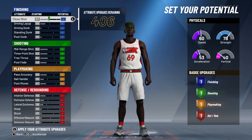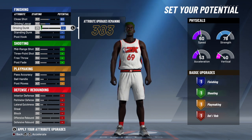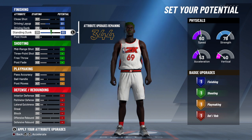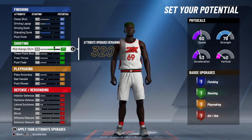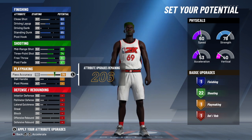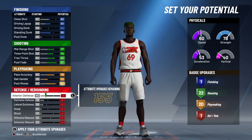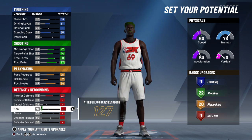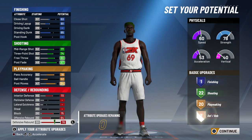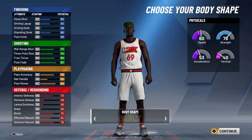You're going to want to have the speed and the strength as your main selected attribute or physical pie chart, then you're going to want to have the exact attributes to match what I have. Everything in shooting is maxed. Almost everything in playmaking is maxed. But believe it or not, this build has actually got some decent all-around defensive stats.